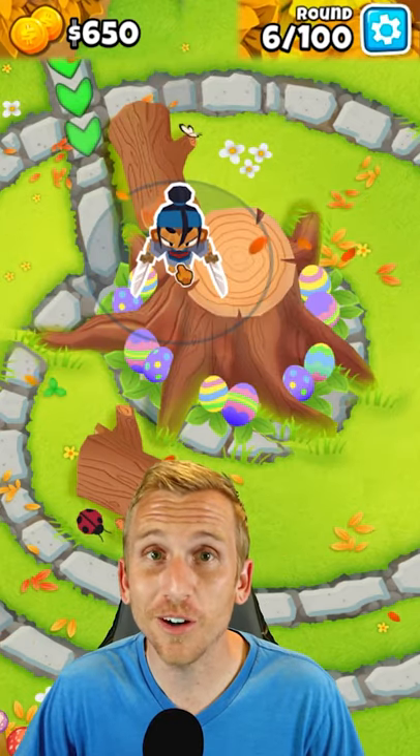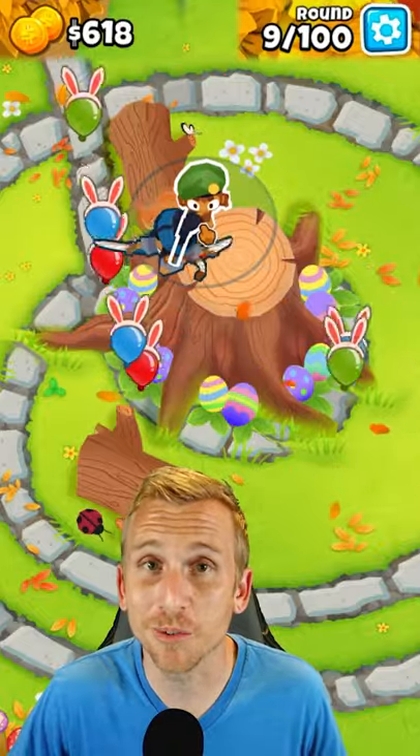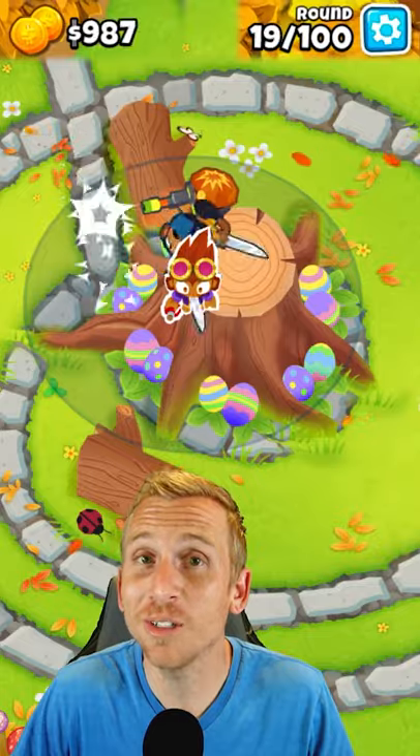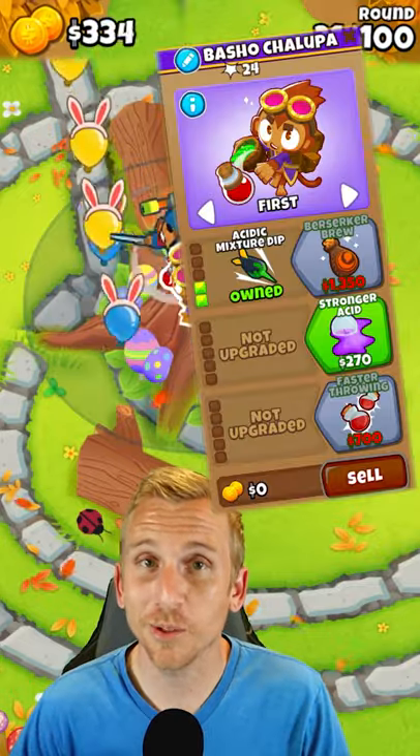First, place your Sauda to the far left of the Tree Stump. Then place a Sniper to the far left of the Tree Stump right above Sauda. Upgrade your Sniper to a 0-2-2. Then place an Alchemist to the far left below Sauda and upgrade to a 2-0-0.